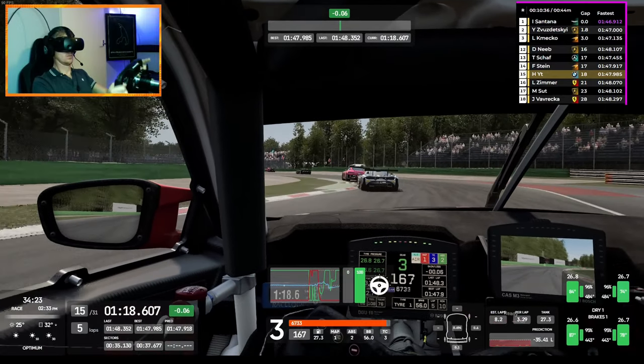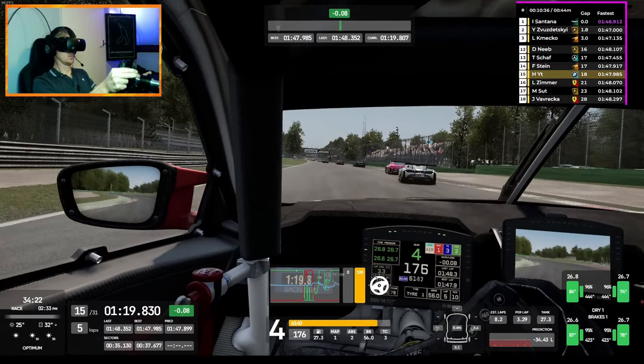In slow chicanes you can do that direction change really fast; in fast chicanes you need to be more gradual. This comes with a lot of experience and you'll need to practice. I hope this video gives you a decent foundation so you don't have to struggle for two and a half years like I did. If you're enjoying this content, hit that like button. And if you're struggling on all tracks, check out my video on how to use track guides to actually benefit from them.